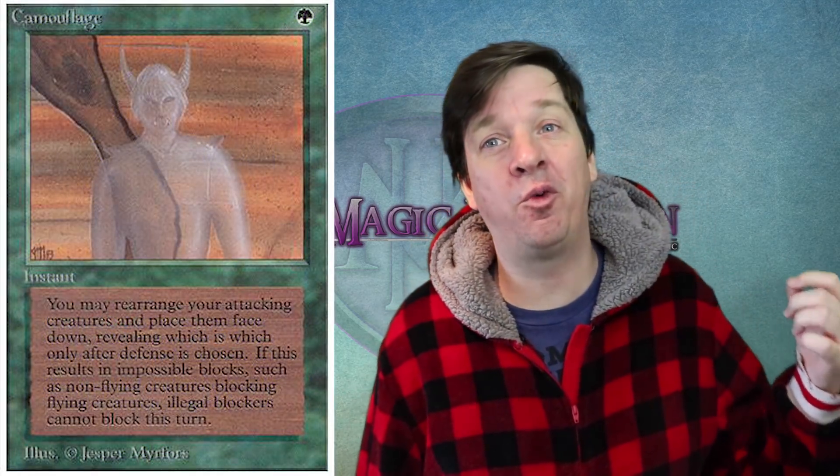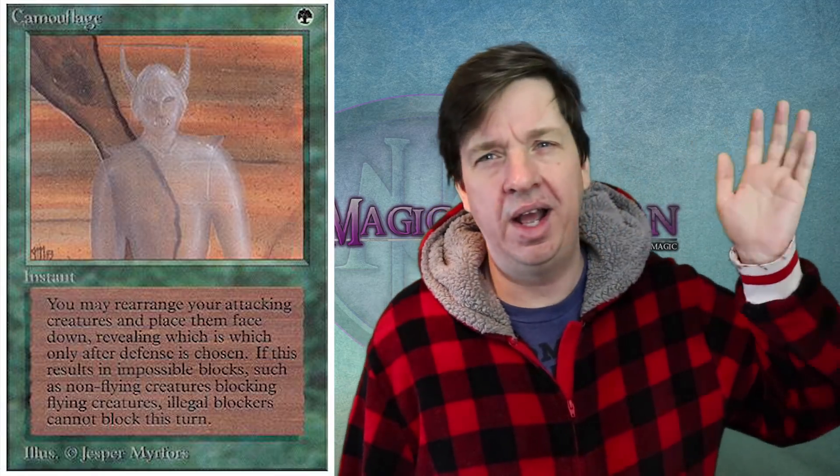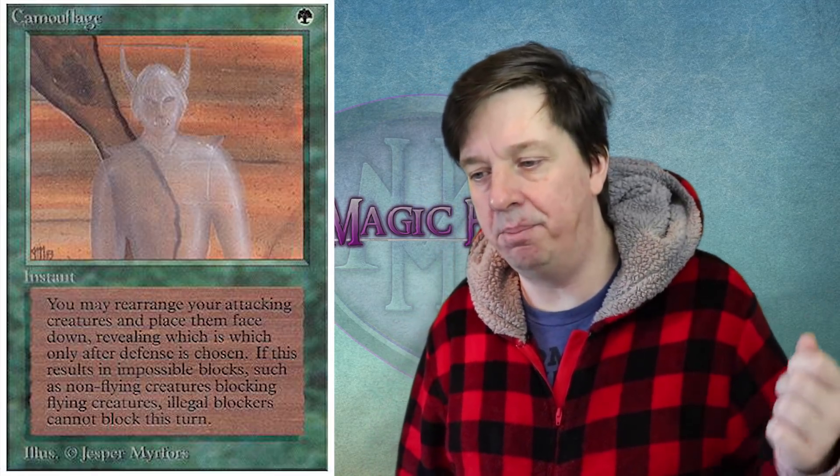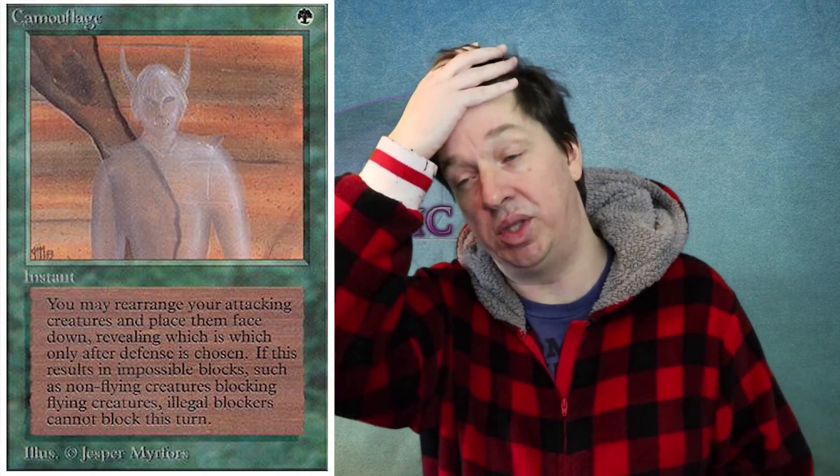Since we're talking about old-school mystery mechanics, I want to take a moment to touch on Camouflage, because this is one of the craziest cards. It's specifically a one green instant. It says: you may rearrange your attacking creatures and place them face down, revealing which is which only after defense is chosen. If this results in impossible blocks — such as non-flying creatures blocking flying creatures — illegal blockers cannot block this turn.